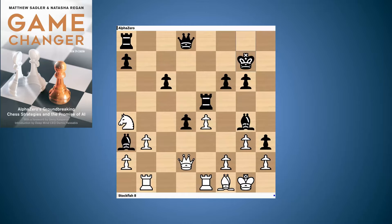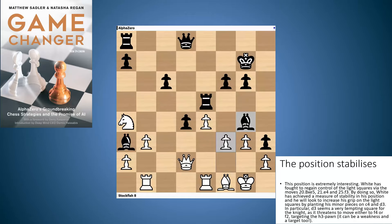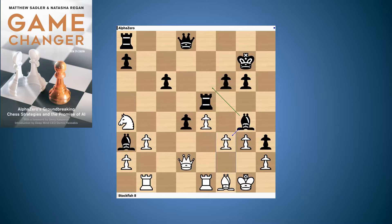AlphaZero has quite a lot of control of the dark squares, but there are nice spots on light squares for white's pieces. Stockfish plays the clever tactical idea f3 — black can't take that pawn, because after taking on f3 white plays Qd3 and can follow up with b4, trapping the bishop on a3. This repairs the light squares by establishing a pawn on a key light square. AlphaZero retreats and then Stockfish plays Qf2.